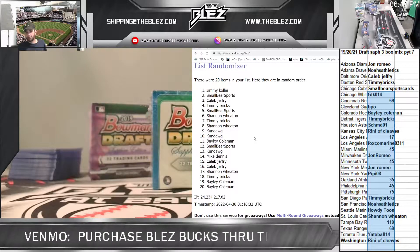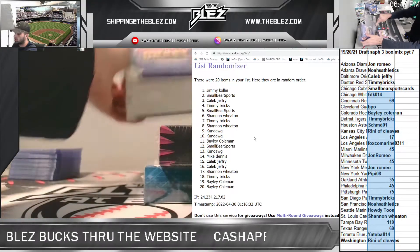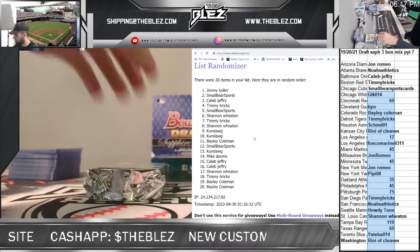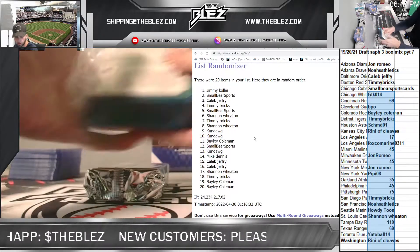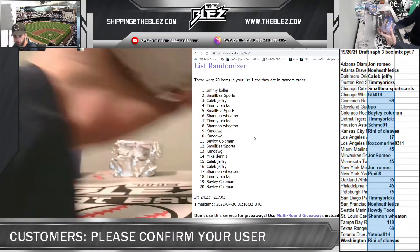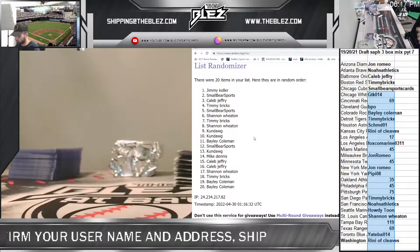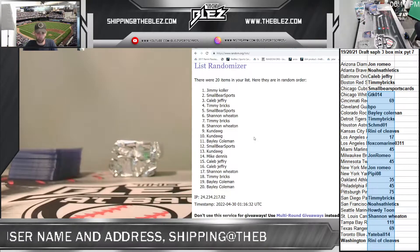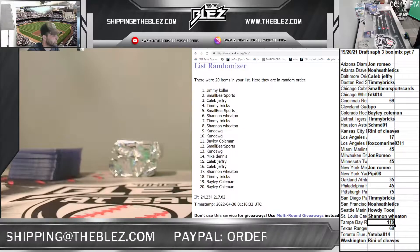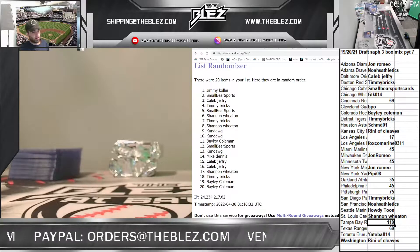What's up everyone! This is Draft Sapphire — it's a three-box mix, not even that much to prepare for, only one pack in each of these. With the fat packs in the 19 and 20, what are we looking at? Jamie Ray's. All right, Shannon I'll draft for you, Bricks I'll draft for you — sorry Bailey, that was a rough one.